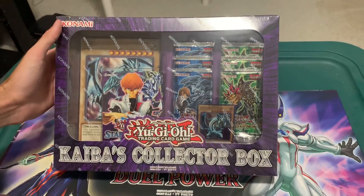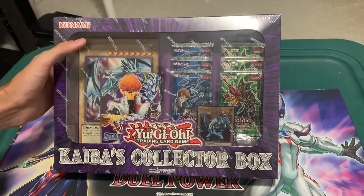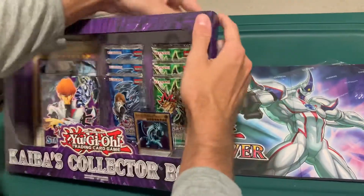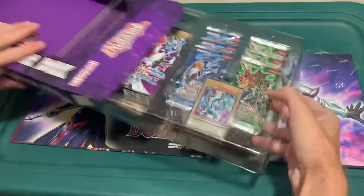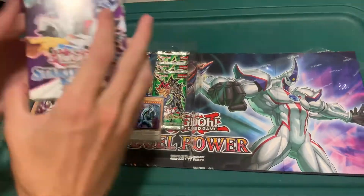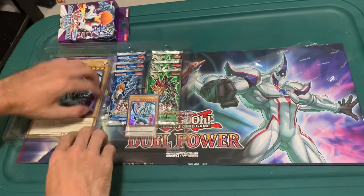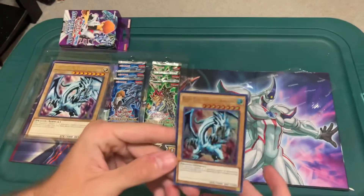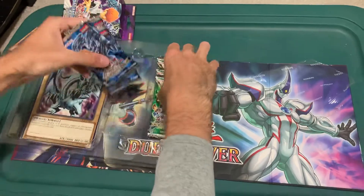What's up guys, the Magic Ruler here. Just got this from Amazon — I know it's been out for years, but I got it for a lower price, so I figured why not. Let's open it up and see what we get. Of course it comes with three duel packs for Kaiba and three duel packs for Yugi. Comes with Starter Deck Kaiba Reloaded, which is pretty cool — it's got all of Kaiba's classic cards. Comes with an oversized Blue-Eyes White Dragon, pretty neat for a collection, and of course an ultra rare Blue-Eyes White Dragon, the second artwork ever released, so that's pretty cool. All right, so we got six packs here.